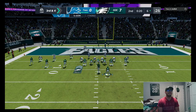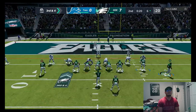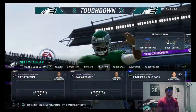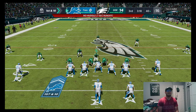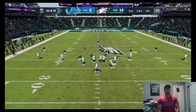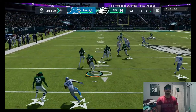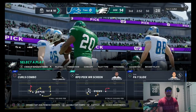We do the same thing again, trying to get off the press. Vick scrambles with a nice little shimmy and jukes. On defense, the opponent tries to go deep - Brian Dawkins gets another interception! That's two picks for Dawkins so far.